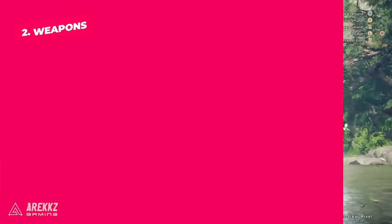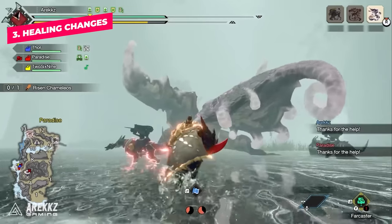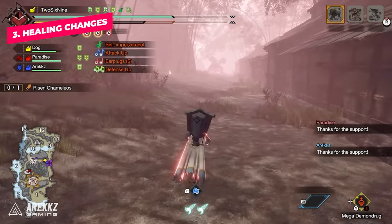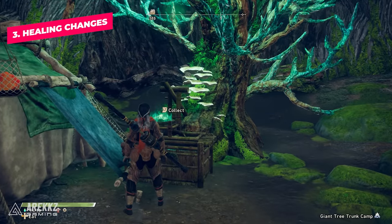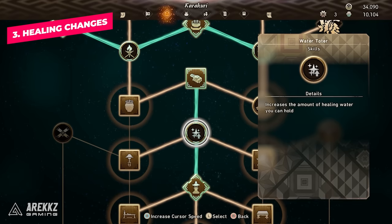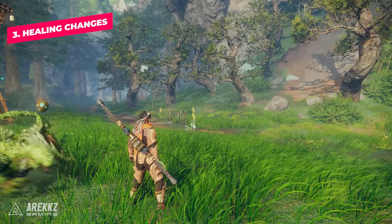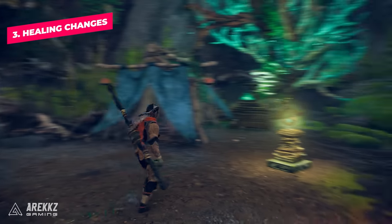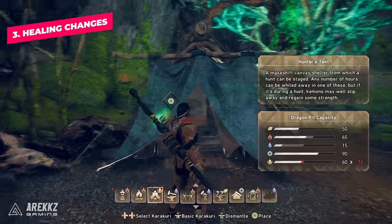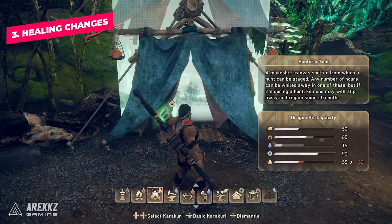You need to know that in Wild Hearts you don't really need to craft field items like you do in Monster Hunter, so you won't have things like potions and mega potions. Instead, there are particular stations around the map, usually located at sites where you can build camps. Because you can't freely craft additional potions, it's a good idea to go into your Karakuri tree and buy upgrades that let you carry additional water, which acts as your potions. Make sure to look out for campsites, as trees on them allow you to create a well so you can fast-travel back and refill your water while out of combat.